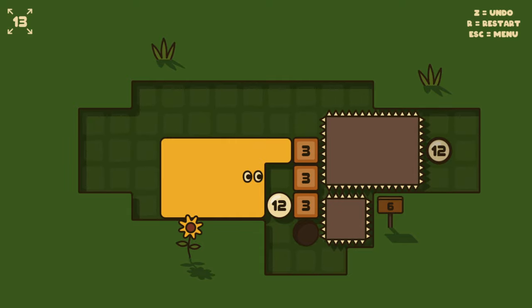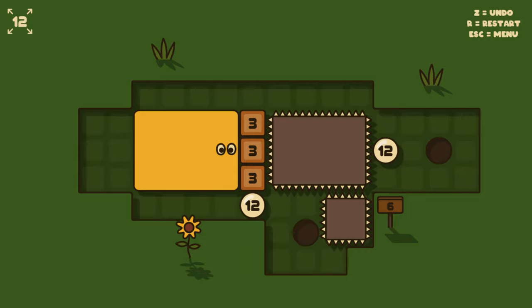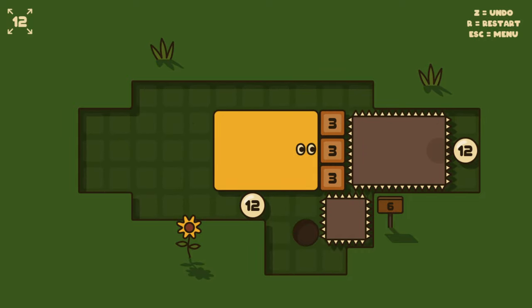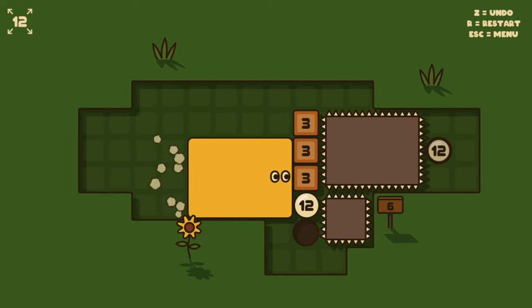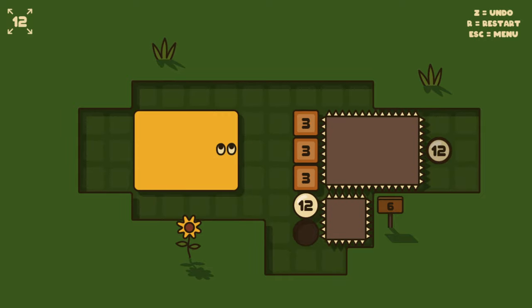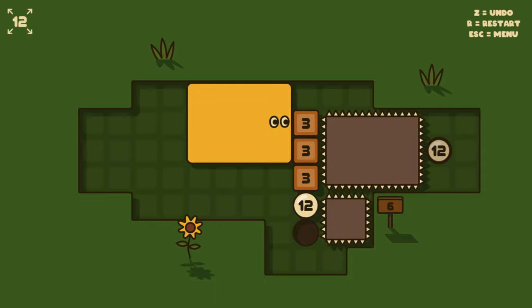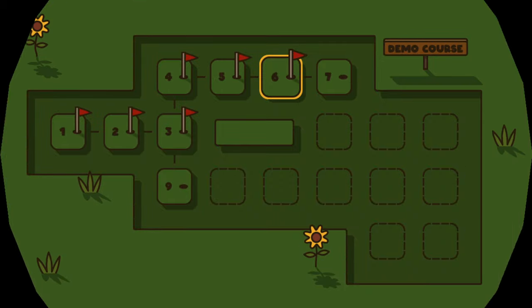That one in the corner is a butt, isn't it? The ball doesn't stay in the hole — the ball can move off of the hole! Then I need just a little lip, a little hook. Number seven.